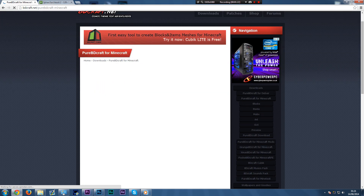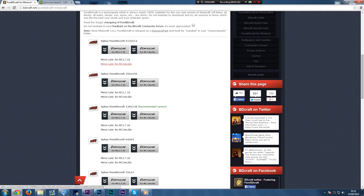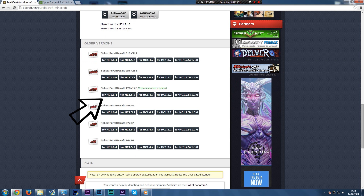Click on Pure BDcraft for Minecraft. Scroll down — you don't want these ones here, as these are for 1.7 and above. You want to scroll down to the MC 1.6.4 patch. It may be further down the list depending on whether 1.8 comes out. So you want to do the MC 1.6.4 patch, and you want to make sure you have either the 128x, 64x, or 32x.